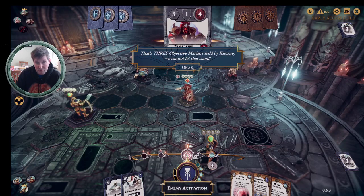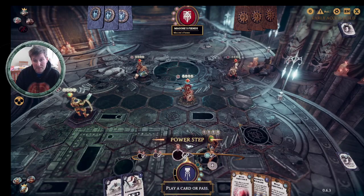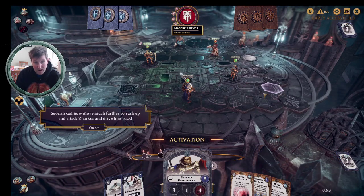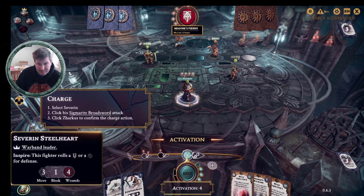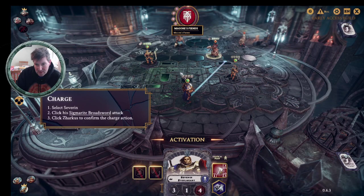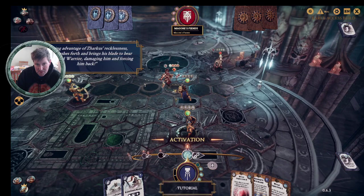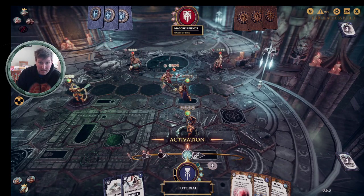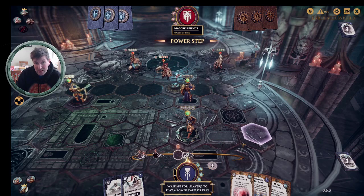Now they're on three objectives, so I'm not going to let that stand. I've got no Glory and no Ploy so I can't play anything. For activation four, Severin can now move much further — rush up and attack Sarkis and drive him back, that's the plan. Normally in the tutorial these things work out better than in a real game. I charge, click his Sigmarite broadtool, and choose to attack him. Two hammers versus just a shield — I have two successes to one, so I push him back. But I didn't score any Glory for that; it didn't kill him. You only get Glory when you kill somebody, not just when you hit them.